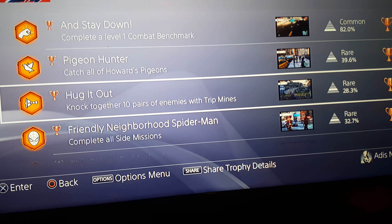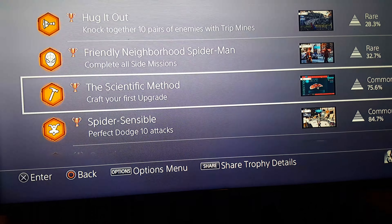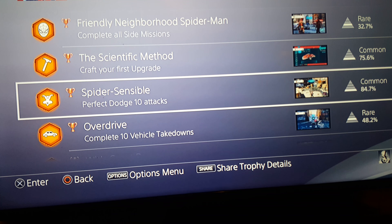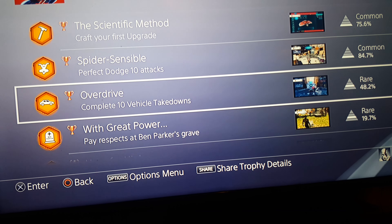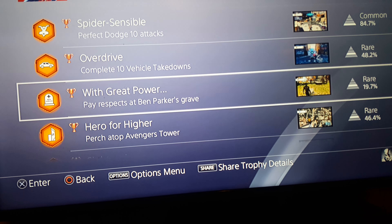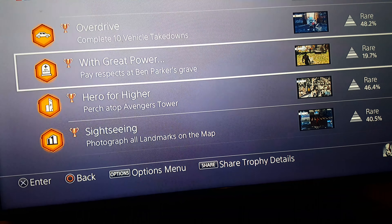Pigeon Hunt — collect all of Howard's pigeons. Knock Knock — knock together 10 pairs of enemies with trip lines. Friendly Neighborhood Spider-Man — complete all the side missions. The Scientific Method — craft your first upgrade. Spider Sensible — perfect dodge attacks. Overdrive — complete 10 vehicle takedowns. With Great Power — pay respects at Ben Parker's grave. That one's kind of hard to find.